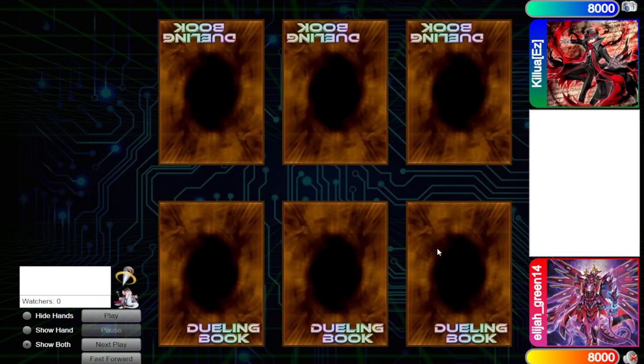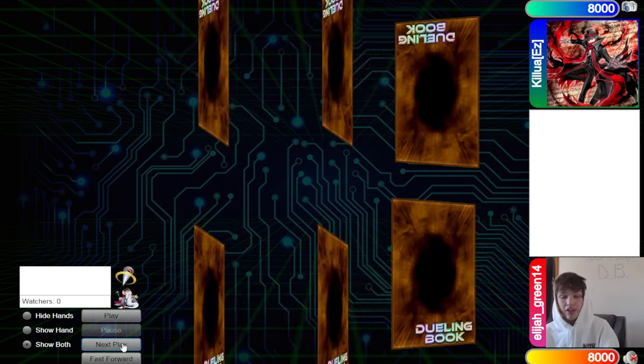Hello guys, the DB Grinder here, back at it again with another video. This time we have Elijah Green, rated 1226, versus Killueas, rated 1577, so it's going to be another high-rated DB video.